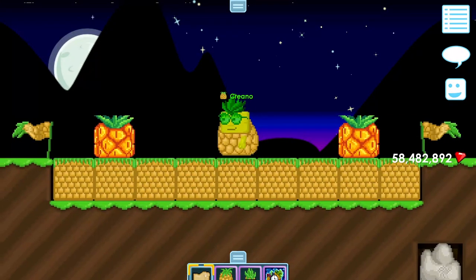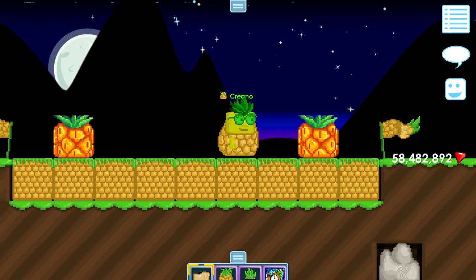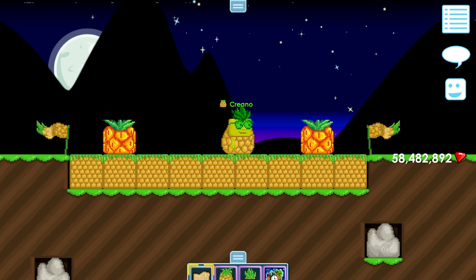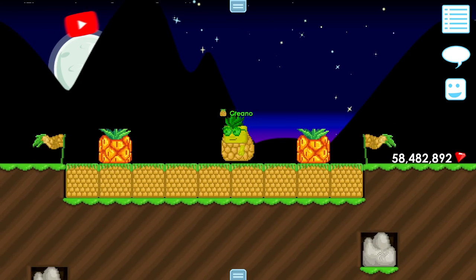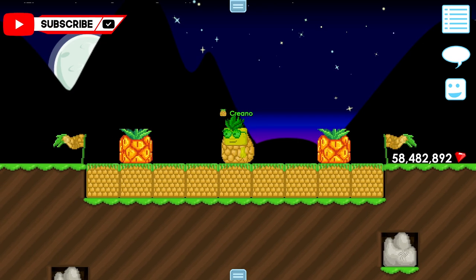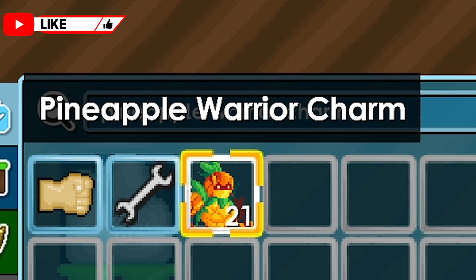Hello and welcome back, my name is iCreatorGT, back again with another video. In today's video we'll be checking out a new item — the best item in the new update for Pineapple Week. This new item is called the Pineapple Warrior Charm. It's a new charm item, and here it is in my inventory.